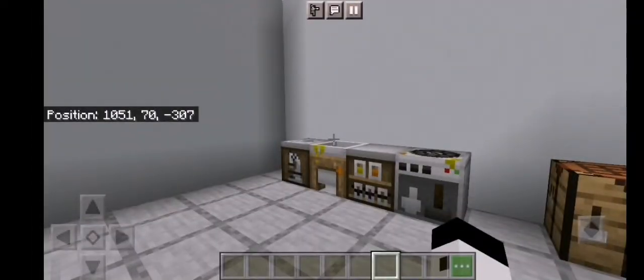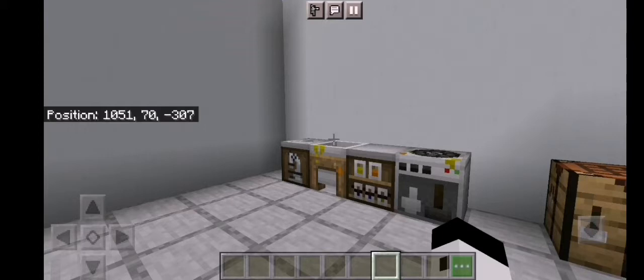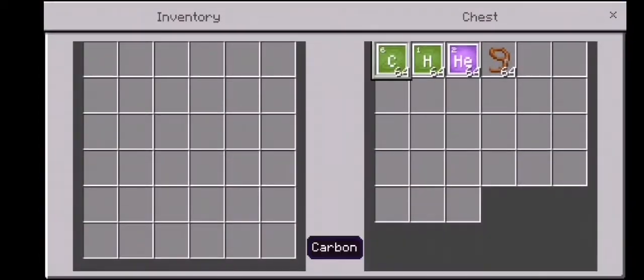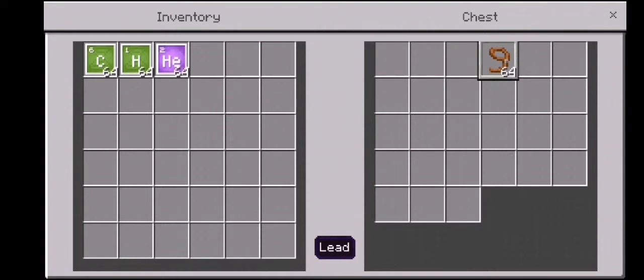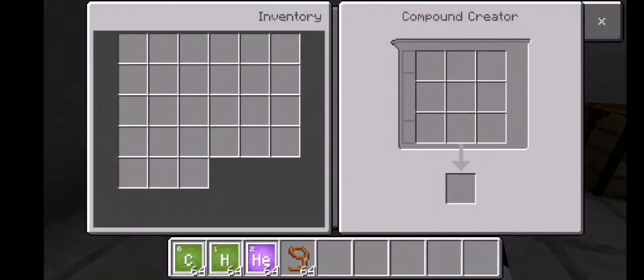In this hack we're going to create a balloon in Minecraft. Balloons are round and you may think how could you make a balloon in Minecraft, but you can! With some carbon, hydrogen, some helium, and a lead. Go to compound creator and place five carbon and eight hydrogen — you could get latex.